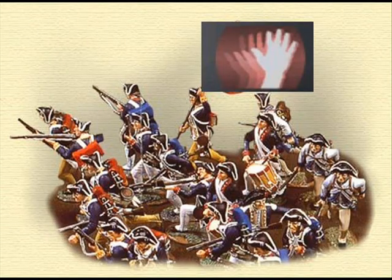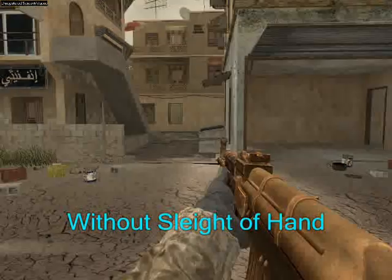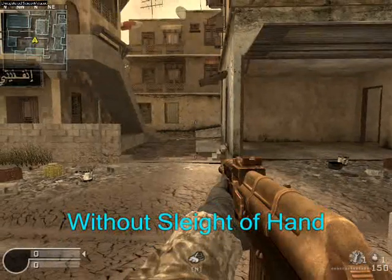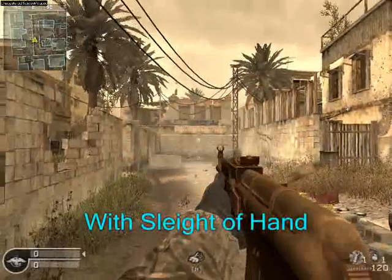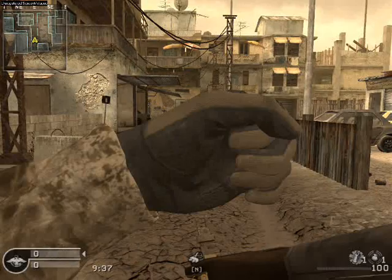Next comes a revolutionary new perk that has changed the way I use submachine guns. Sleight of Hand will cut your reload time almost in half. This is incredibly useful when using guns with small clips that always seem to be empty. Even though you reload at superhuman speeds, don't go thinking you can just reload in the middle of a firefight just because you want to. Always take cover or simply go prone when reloading — it will save you from many embarrassing deaths. I know in the second episode I implied that using Sleight of Hand on a light machine gun was the way to go, but it's not. The reload still takes forever. You're better off using Stopping Power.